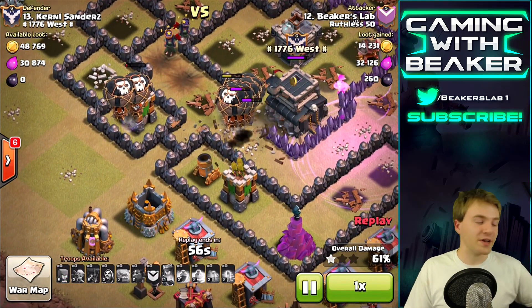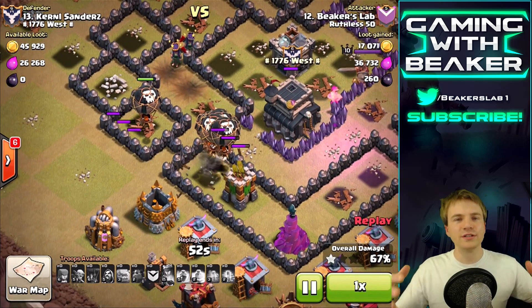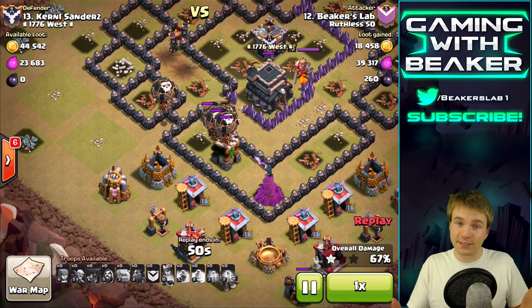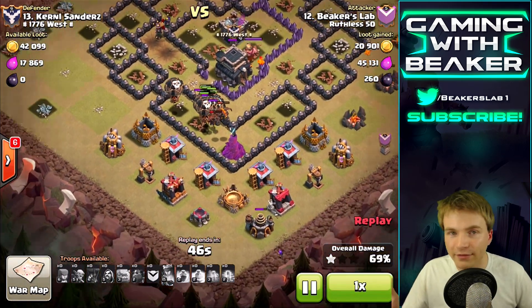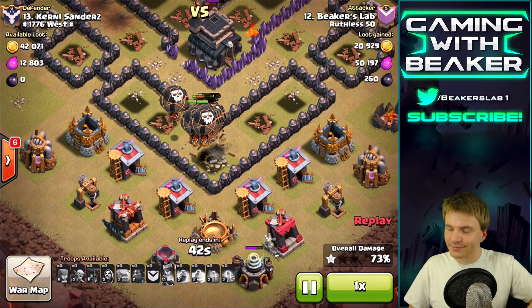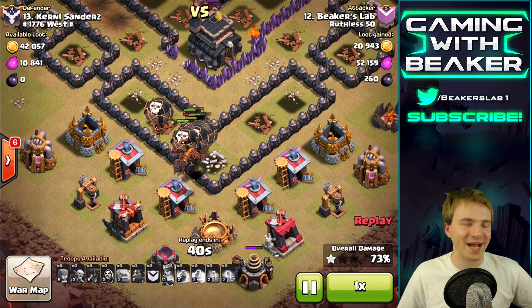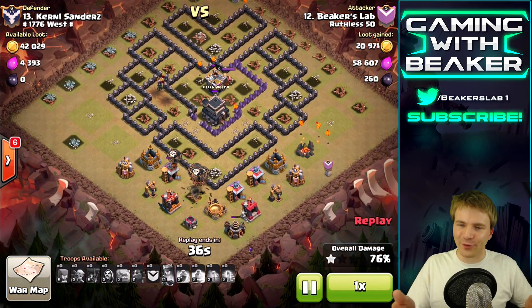Definitely use the haste spell guys if you aren't already. I just started using haste on this account - I only have level 2 haste but it's more than enough. Upgrade your haste to at least level 2 and use it. I think level 2 is actually max for Town Hall 9, so that's all I can use anyway.